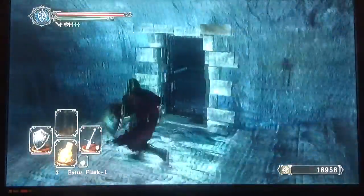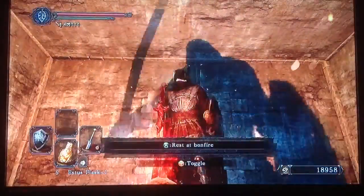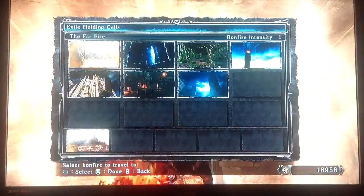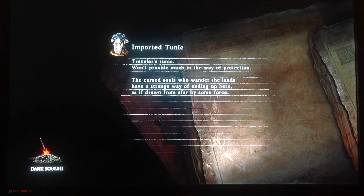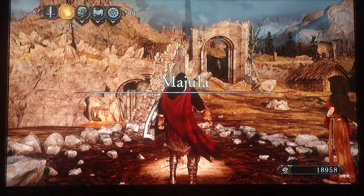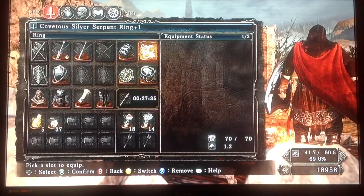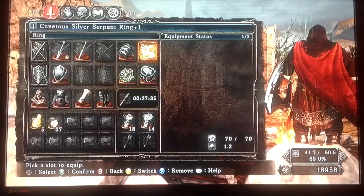Wait - where's the bonfire? Oh, there it is! There we go, bonfire found. We're going to spend souls and get the Ring of Restoration, which I know I should have done before. That was stupid - I forgot. It'll be very handy. I think I'll use it instead of the Royal Soldier's Ring or the Covetous Silver Serpent Ring - I'll exchange that one.